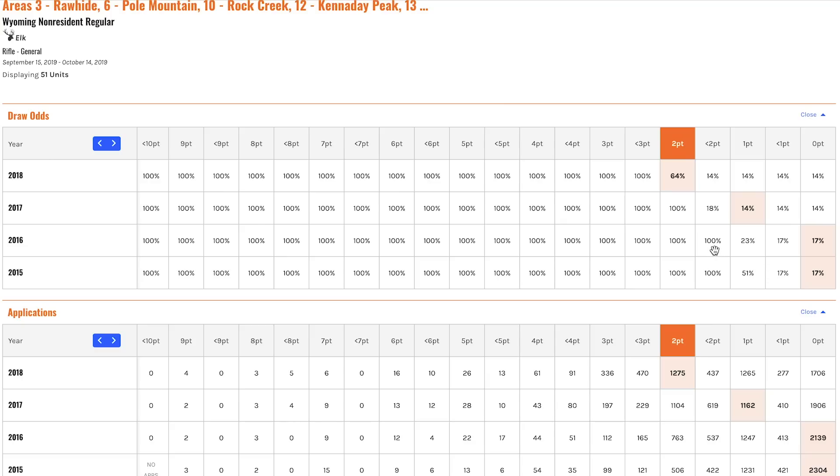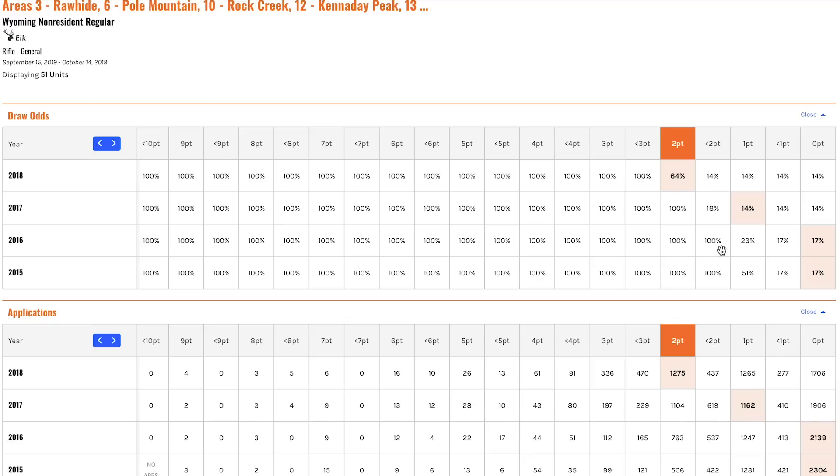This highlights how points creep will affect each particular hunt. In 2015, at one point I had a 51% chance to draw. That jumped in 2016 to a 23% chance at one point — cutting that percentage in half. Then you'll notice that break point jumped to less than two points category, and it continued to jump the year after that.